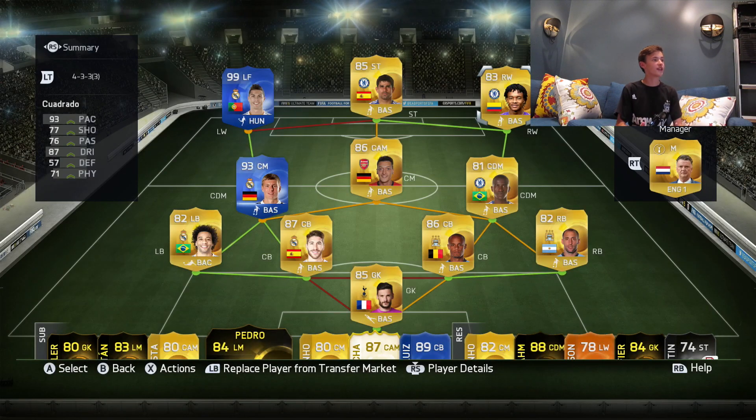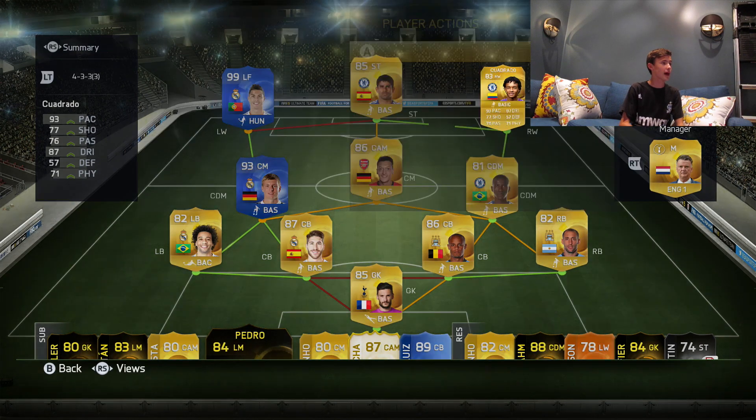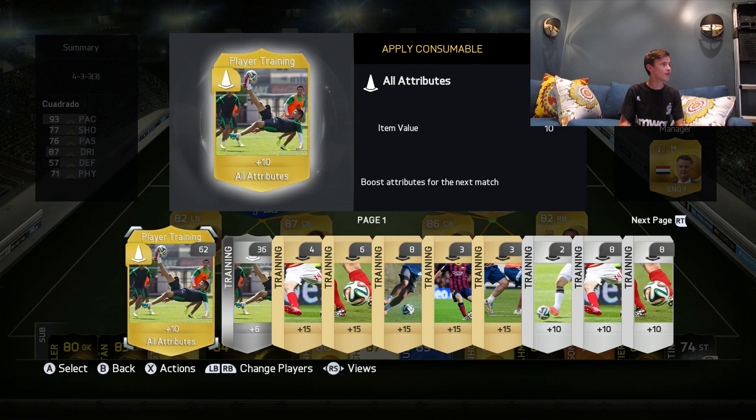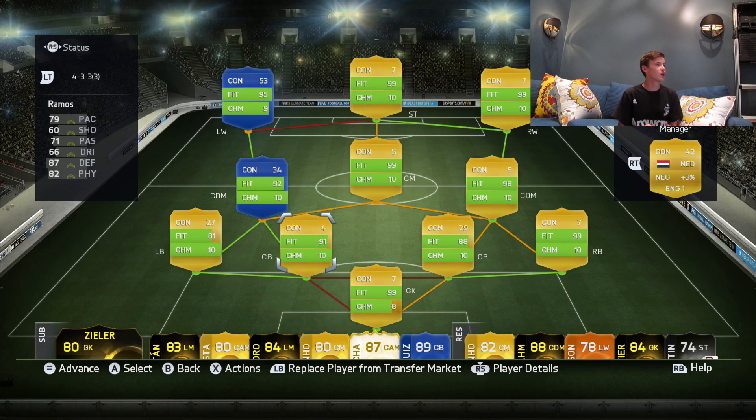All right, so here's the squad. Everyone gets either 8, 9, or 10 chemistry, so it's solid. I'm going to apply the plus 10 attributes card and let's see what he turns into. Look at that — 99 pace, 99 dribbling, 90 shooting, 88 passing. That is insane. All right, let's go into this match.